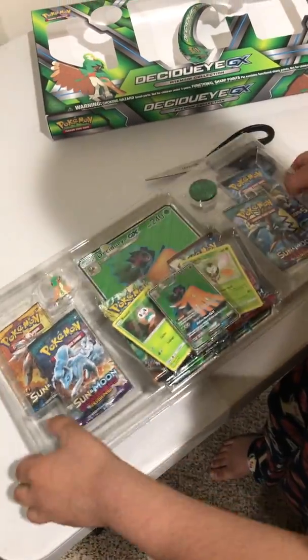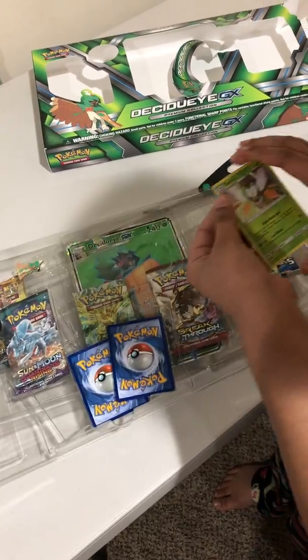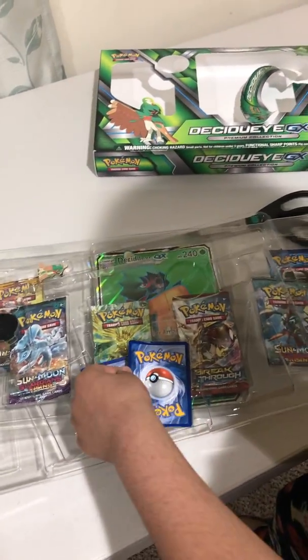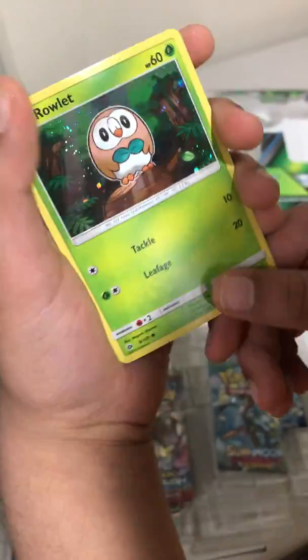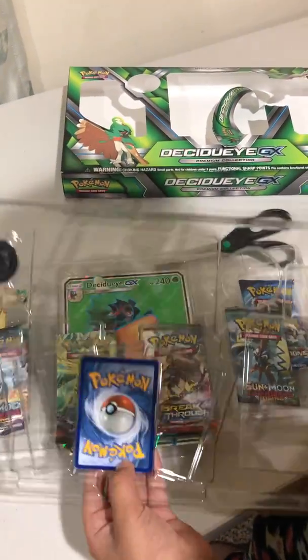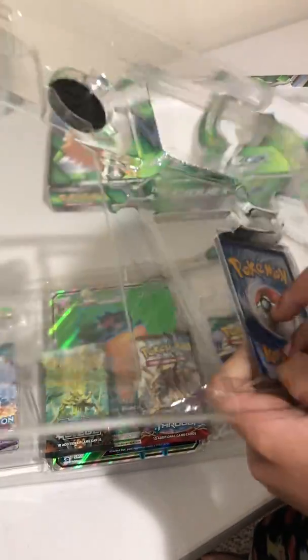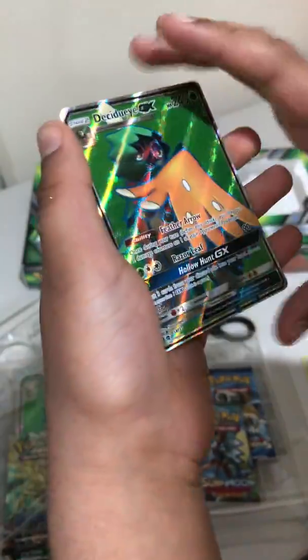There's really sick stuff in here, I can't wait to open this. So first, open this up and let's see the three cards. I want them in really good condition. This is Dartrix — it looks really good. Trying not to bend these. This is Rowlet, it also looks really good with the sparkles. And of course, everyone's favorite — the Decidueye GX full art card. That looks sick. I'm not going to scratch it because it's in really good condition.